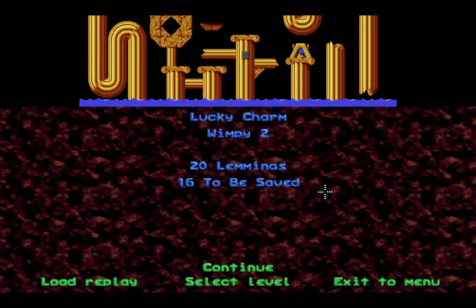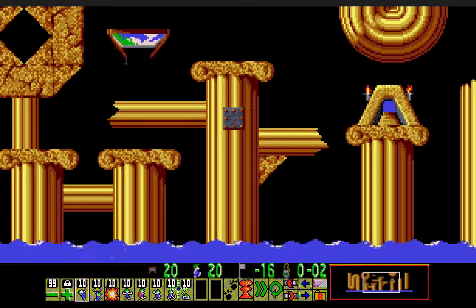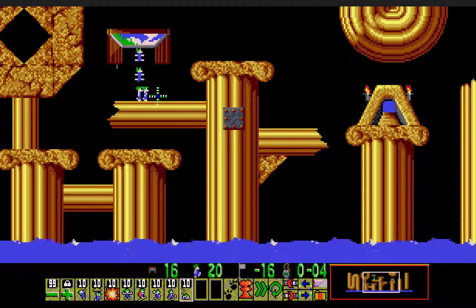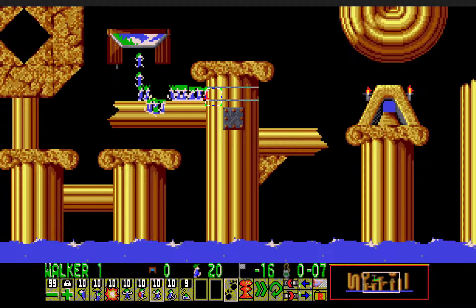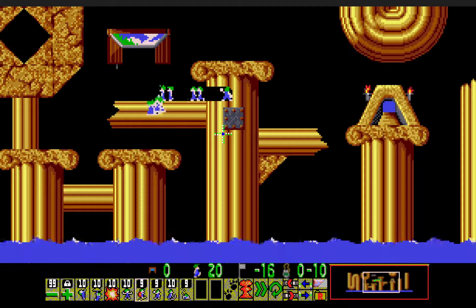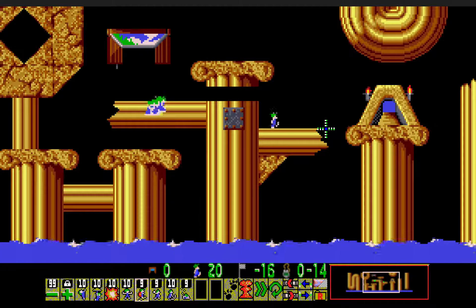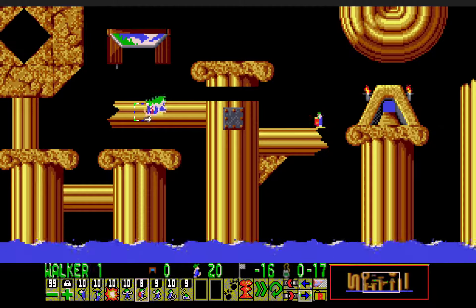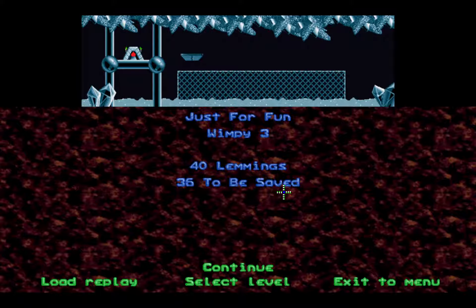Next one, Wimpy 2, Lucky Charm - 20 lemmings, 16 to be saved. Another turn of everything, and here we are faced with a 99 release rate. I'm just going to go ahead and dig down, and then with one of the lemmings that stepped out of the pit, go ahead and bash and then cancel that. I thought I started building a little too early that time. Bash, and then finally build to exit, and build the crowd out with the builder - and that's it. Another very easy, quick one.